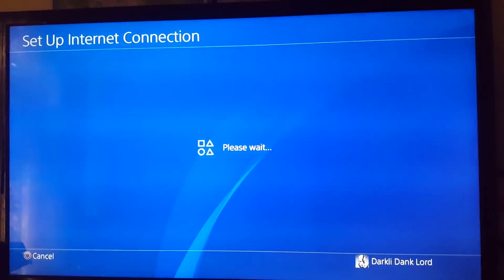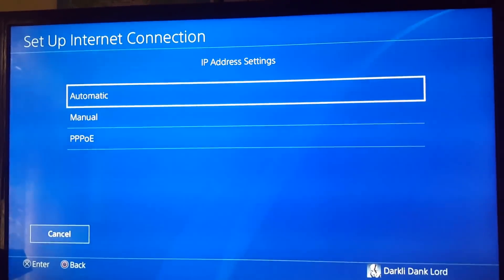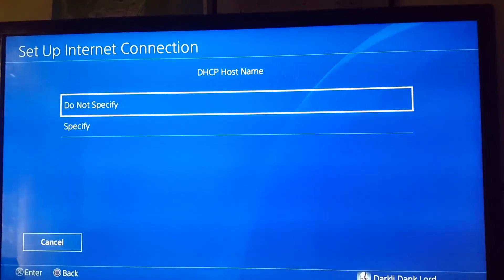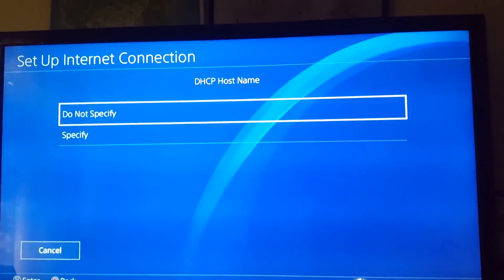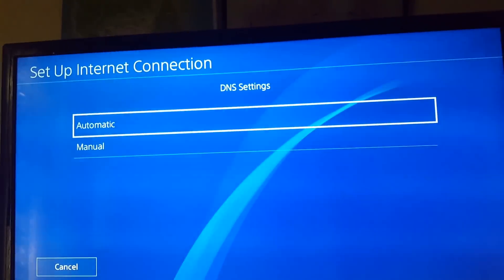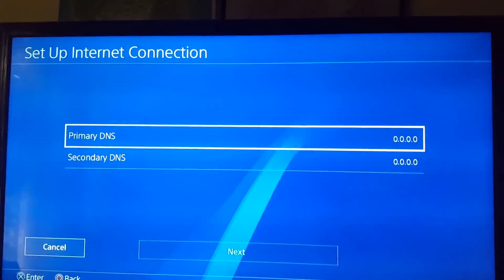For IP address settings, go ahead and put Automatic. For DHCP hostname, press 'Do Not Specify.' When it comes to DNS, go to Manual.